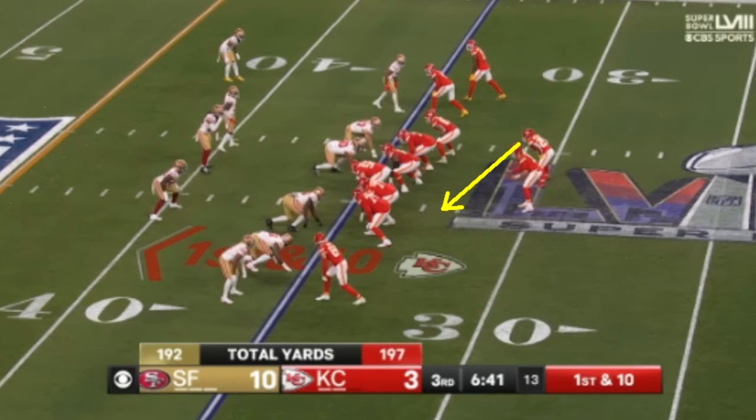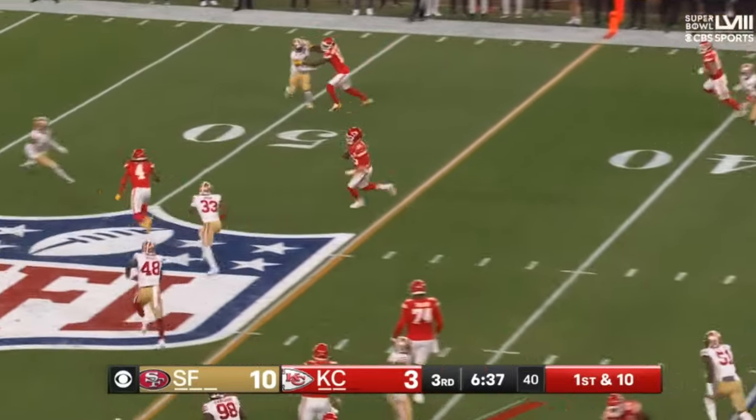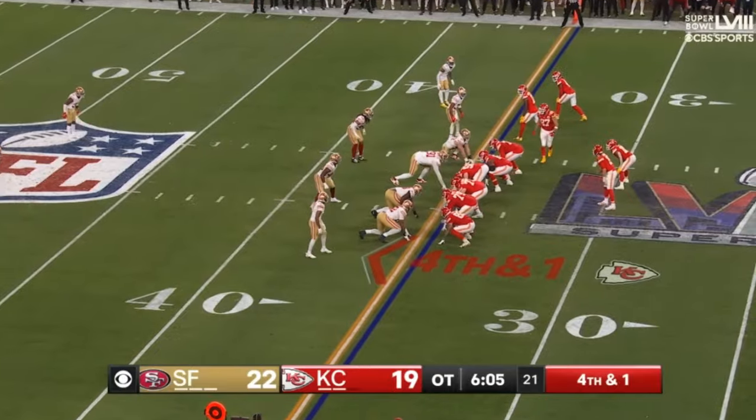Number four — Mahomes is going to fake as though it's going to be a handoff towards the offense's left. This is an important part in the game — past the midway point of the third quarter, and the Chiefs still have just three points. The play is designed to get Nick Bosa to move in, then Mahomes can run out towards the top of the screen. Does it work? Yeah, Nick Bosa definitely falls for it. Patrick Mahomes now has room to run, takes advantage, and that helped set up the field goal drive and allowed the Chiefs to start getting back into it.